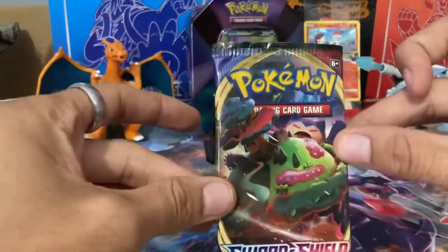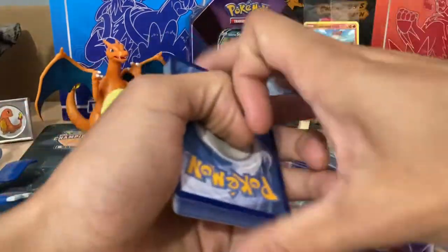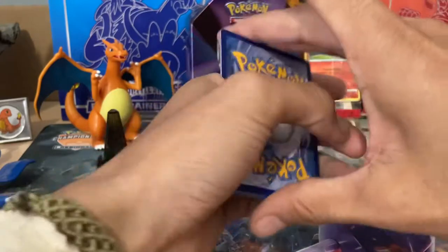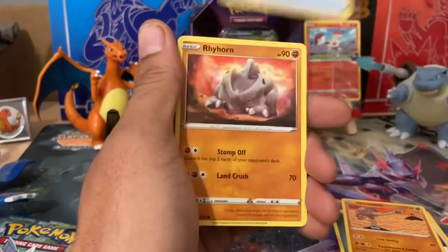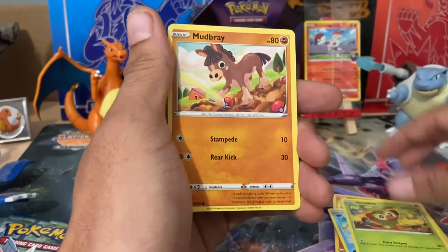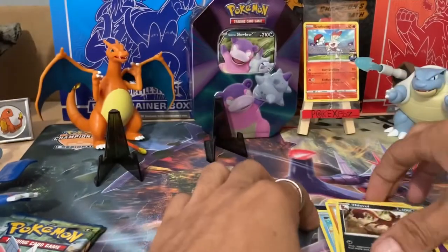Now, Sword and Shield. It's a mixed set for me — always get mixed results from here. Let's see what we get. Ball from the back. Steel Energy, Bidoof, Hitmonlee, Rare Candy, Rhyhorn, Rookidee, Krabby, Grookey, Mudbray, Reverse Munna. And our final card is Feebas. Yuck.